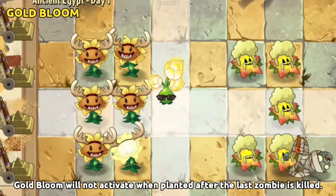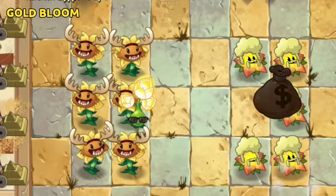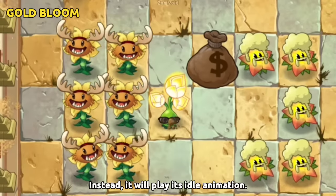Gold Bloom will not activate when planted after the last zombie is killed. Instead, it will just play its idle animation.